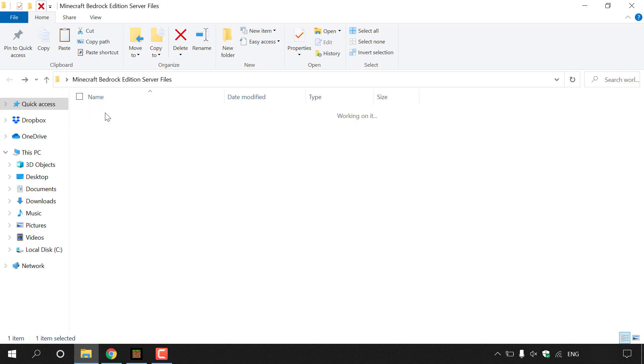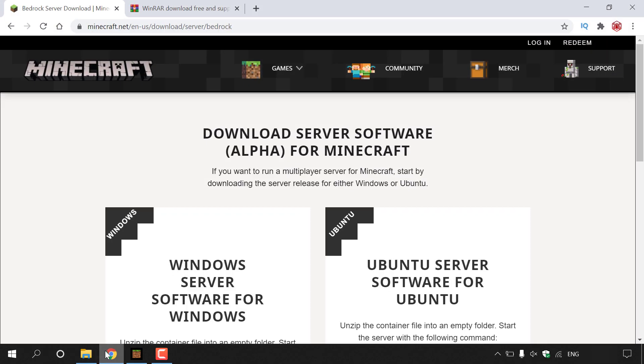Now we need to download the server files for our Minecraft Bedrock Edition server. Open your browser and navigate to: https://www.minecraft.net/en-us/download/server/bedrock. You should be on the 'Download Server Software Alpha for Minecraft' page, which offers server software for either Windows or Ubuntu.